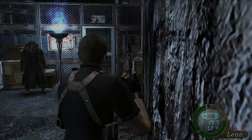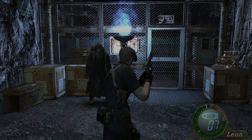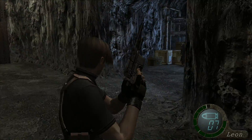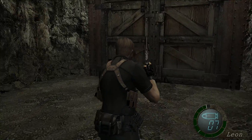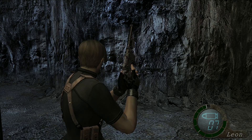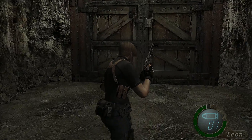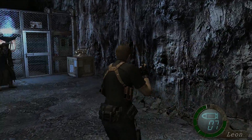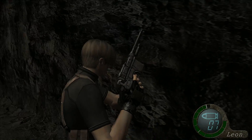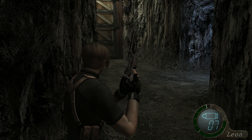Holy shit, that is hilarious. That is so easy to do as well. Apparently if you equip the Striker, aim it, but before the laser comes up — this is from Bassett Gaming and Sinclair Strange, by the way — and then you switch to another weapon, it increases Leon's animation speed for running so he runs even faster than normal. Apparently it's something that speedrunners make use of in their playthroughs, though some speedrunners do glitchless playthroughs.